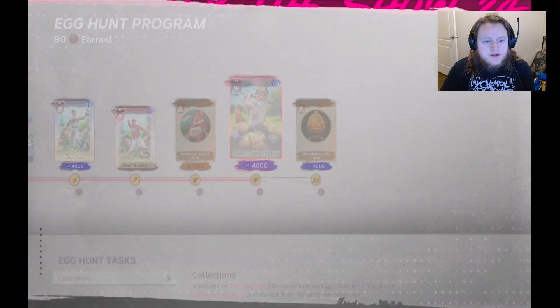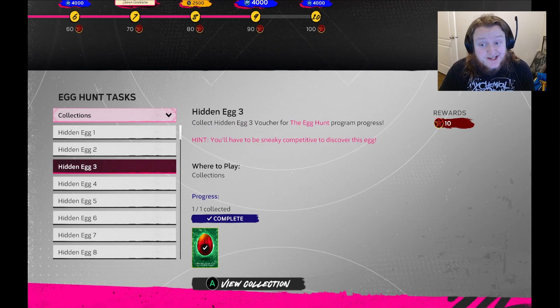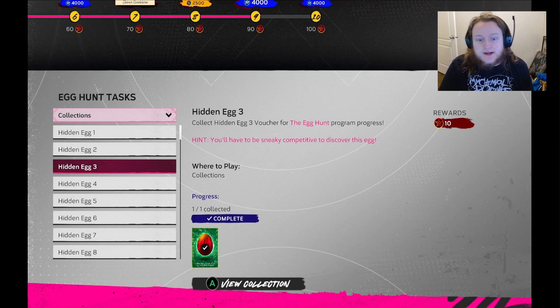Number three — sorry guys, I skipped over it by accident — is 'you have to be sneaky and competitive to discover this thing.' That means steal a base in ranked. Like I said with Ricky Henderson, I would go into ranked, take him, and at some point when you can, go and steal a base, and that'll get you the third egg.